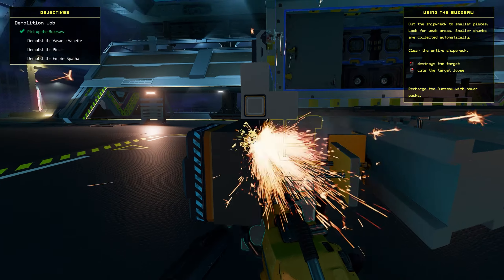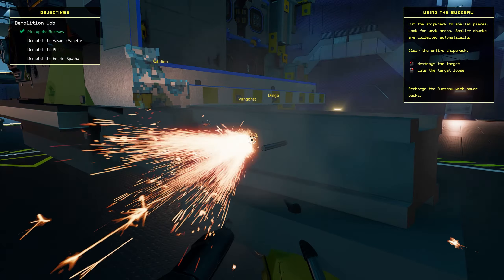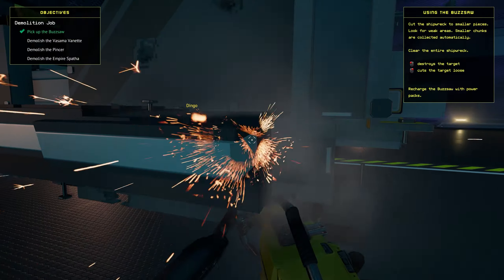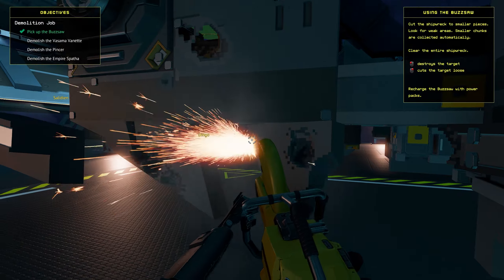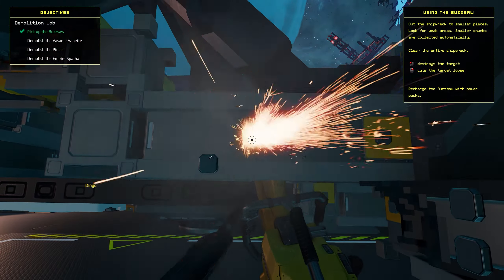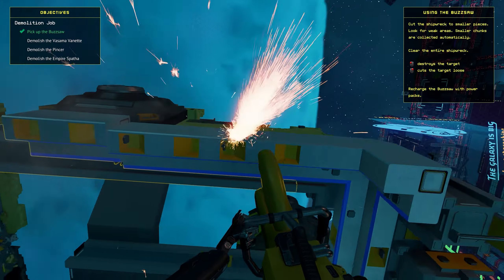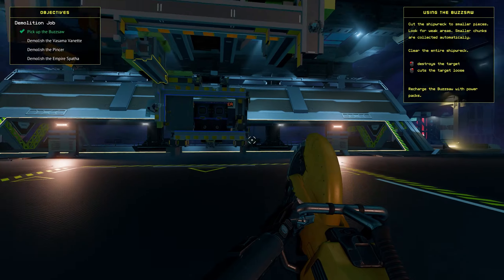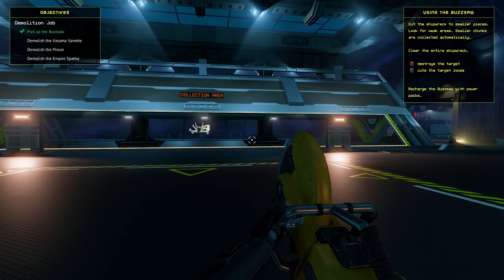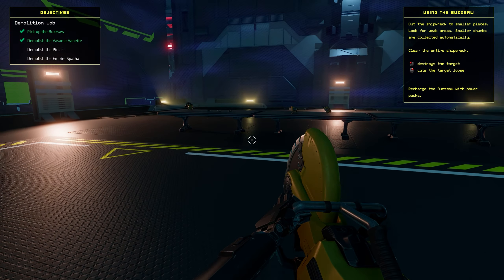I'm trying to find certain strategic weak points in the structure so when I cut it - if you've played Imperion, it's kind of like you can tackle the entire structure just by taking out the foundations. Oh yeah, this is really slicing through it now. There's a lot of this - we're not done yet. Oh, it's going! We've done the whole lot. Yay - demolishing the Piercer! Where's that next one?